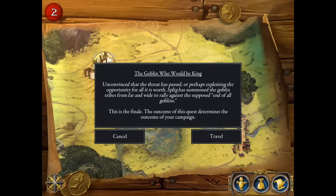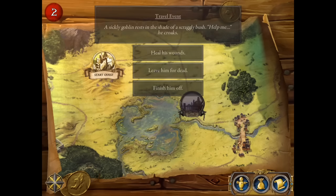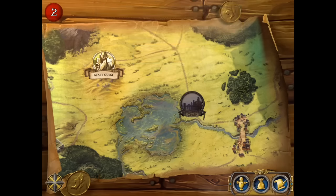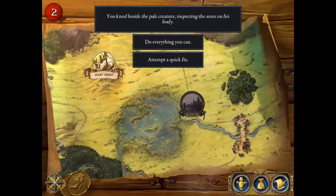You'll start with a campaign map that shows places you can visit — towns or locations you can go to quest. Once you decide to travel, there will sometimes be events you need to tackle. In this case, we meet a goblin who's asking for our help, and we have to decide how to deal with the problem. These solutions can give you benefits to the overall campaign status, but they can also hurt your characters, so you have to be careful about your choices.